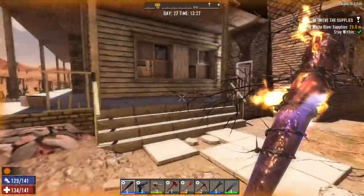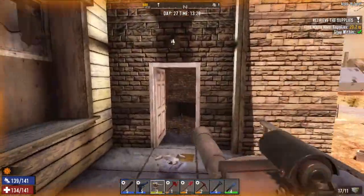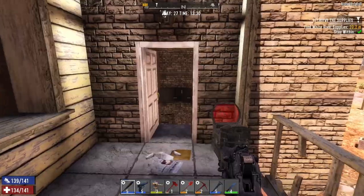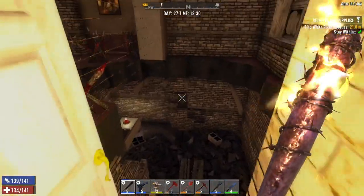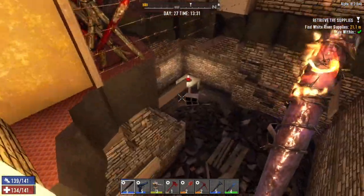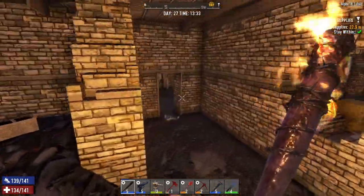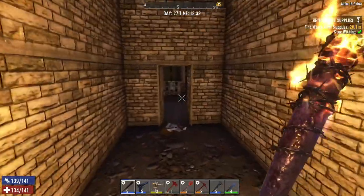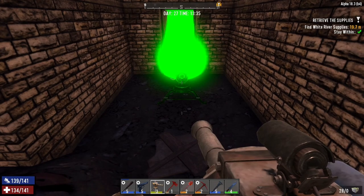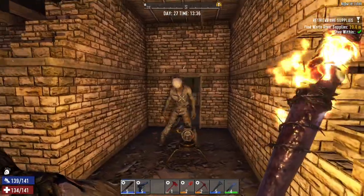Alright, the way in looks like it's going to be this way over here. I don't have any junk turret ammo, so any iron I'm going to need to sort out. Looks like I have to drop down here — okay, hello people! Let's just go ahead and drop these boys down here and see how things go.